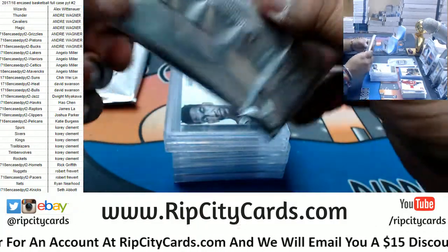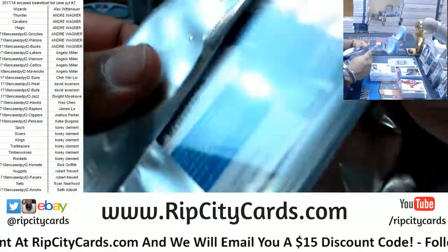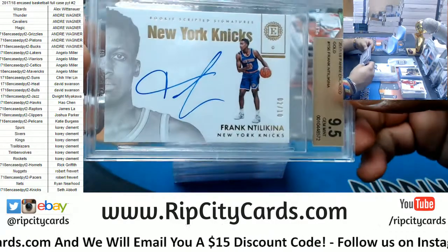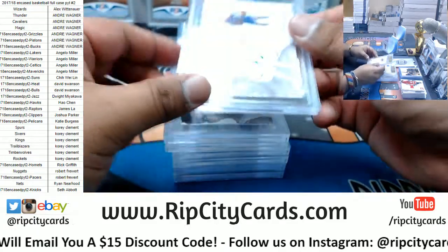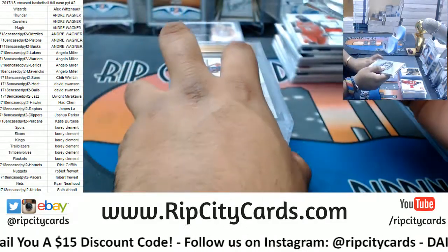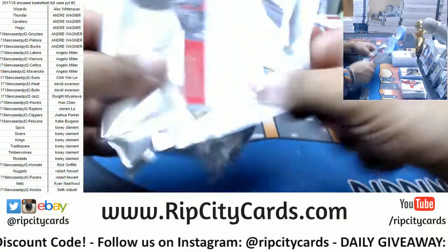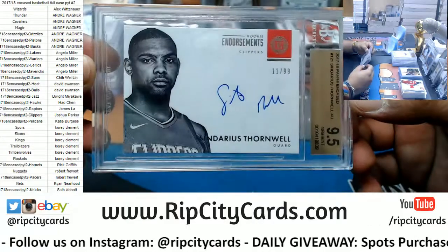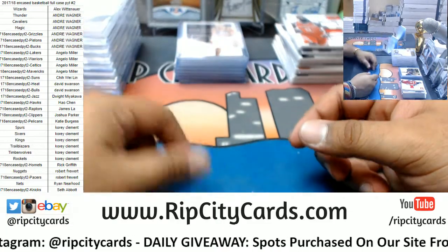Two slabs left. Number two out of ten for the Knicks, Frank Ntilikina. And last but definitely not least — good luck people — going to the Clippers: Sindarius Thornwell to 99. And that, my friends, was the break.